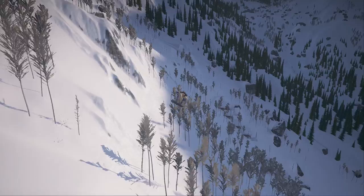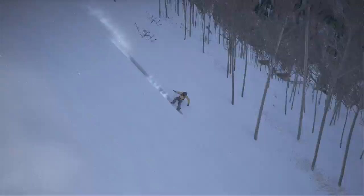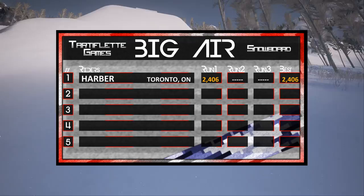Up first is Harbour coming in with a huge quadruple rodeo 900 tailgrab tweak, and he's going to have no problem landing that first jump. You can see from the first-person camera he's got those four spins in, gets the backhand to grab the board. His score is going to be coming in at about 2,406 — that is a wonderful first-round jump.